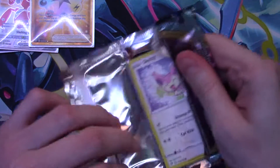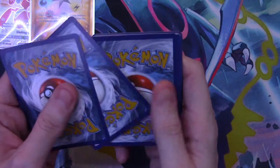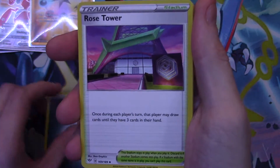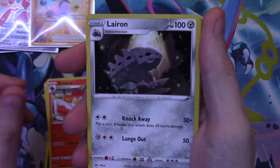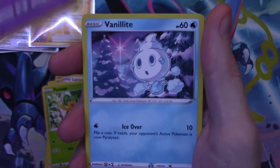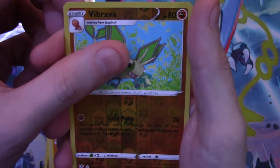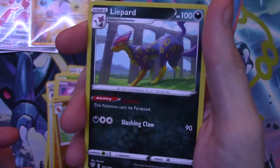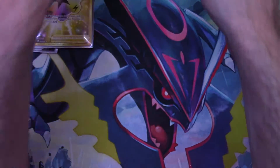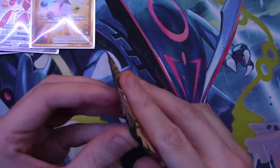I don't even think we're halfway yet — let me count after this one. We'll start off with a Dark Energy, a Rose Tower, a Rose Tower, a Simisear, a Galarian Darmanitan, a Skiddo, a Pansage, a Rowlet, a Vanillite, a Trapinch, a reverse holo Vibrava, and a regular rare Liepard. There's your code card. One, two, three, four, five, six, seven, eight, nine — we are just hitting the halfway mark.